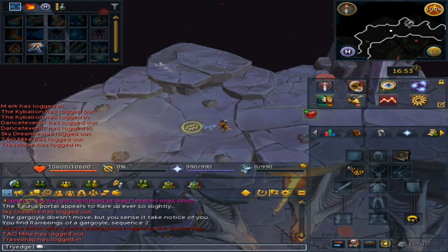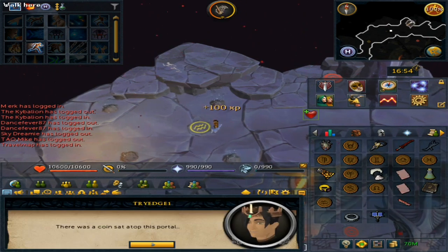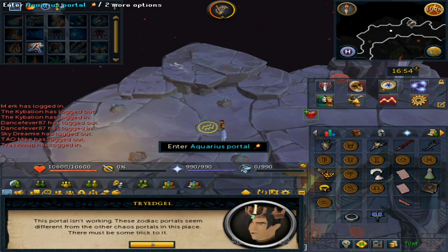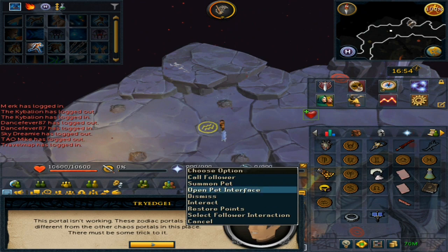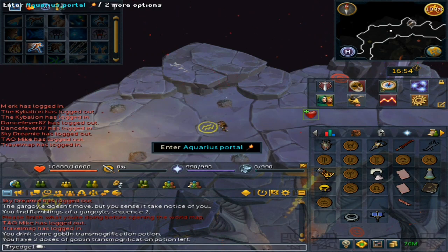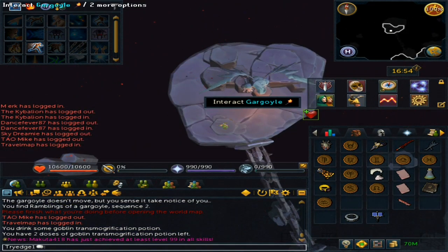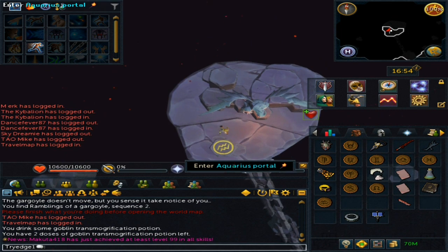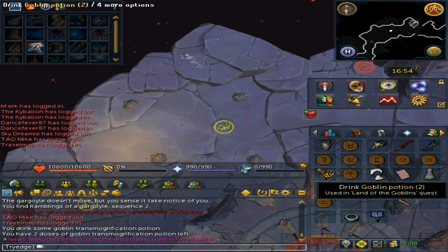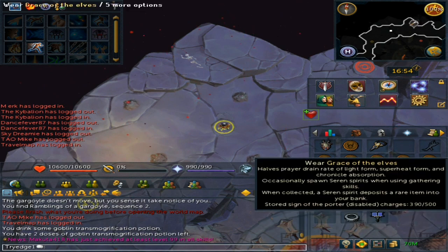For this one, it requires you to remove your armor and equipment — for simplicity, just remove everything — and then double click it. Drink a Goblin Potion and choose whichever variant you want, then enter the Aquarius Portal. Talk to the Gargoyle, then go through the portal and wear your items again, and you'll be transformed back to your original form.